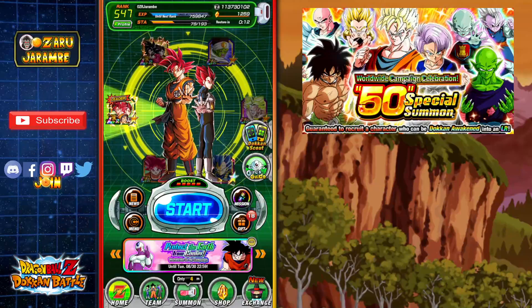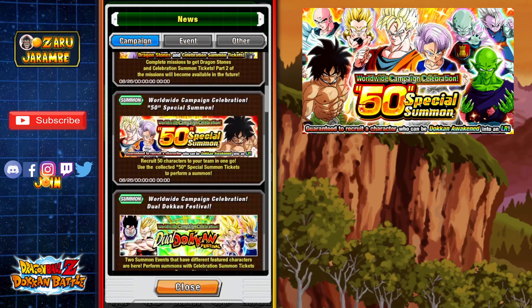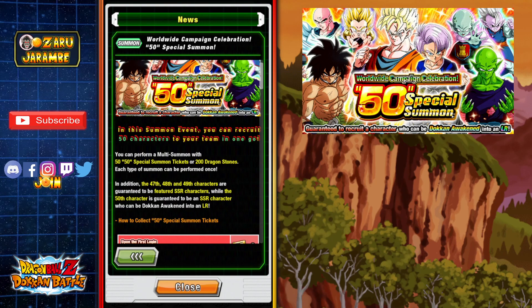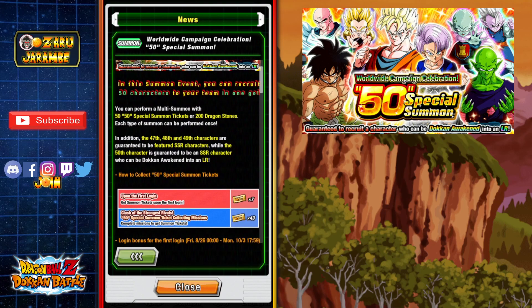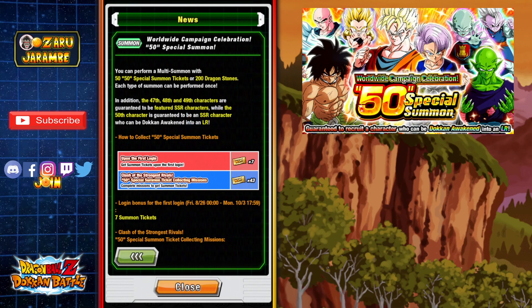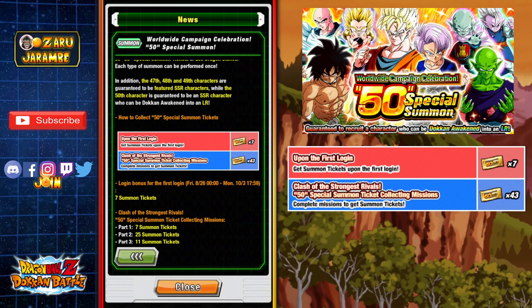So let's hop right over to Dokkan Battle here. We're going to go into the News tab where we can see all of the information necessary for this 50 unit multi-summon. You can see a breakdown for everything that this banner entails. We can do a 200 Dragonstone multi-summon with this as well, or we can do those 50 tickets. These tickets are completely free to play, and we are guaranteed to get at least one LR unit, or an SSR that can be Dokkan Awakened into an LR. We get 7 of those tickets from our first login, and then 43 of the tickets will come from missions that they will release throughout the course of this campaign.